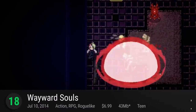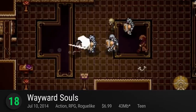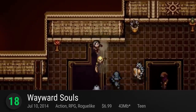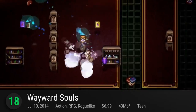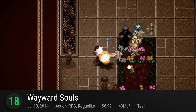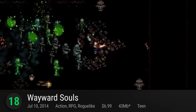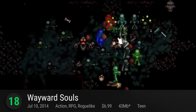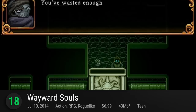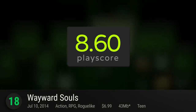Number 18: Wayward Souls. A Noodlecake title, Wayward Souls follows up the success of their Mage Gauntlet title with another dive into action-adventure. Keeping faithful to the retro pixel art style but with a gloomier twist, indulge in glorious monster kills with up to six different characters, each with their own playstyles. A mix of Spelunky and Secret of Mana, it earns a rating of 8.6.